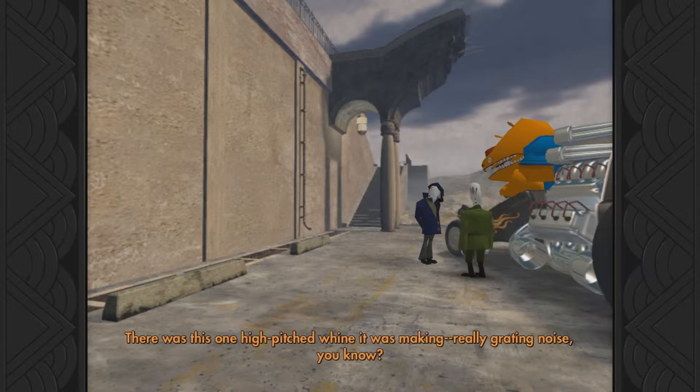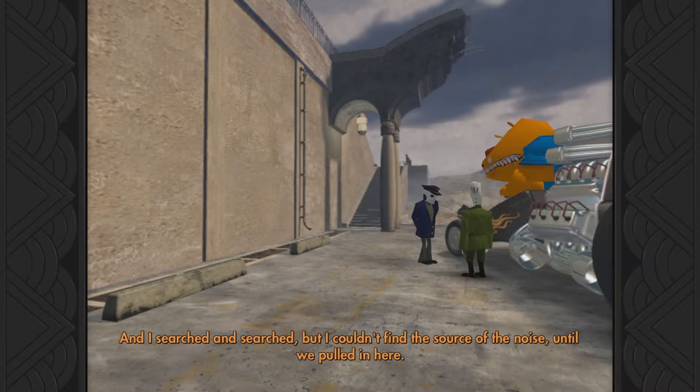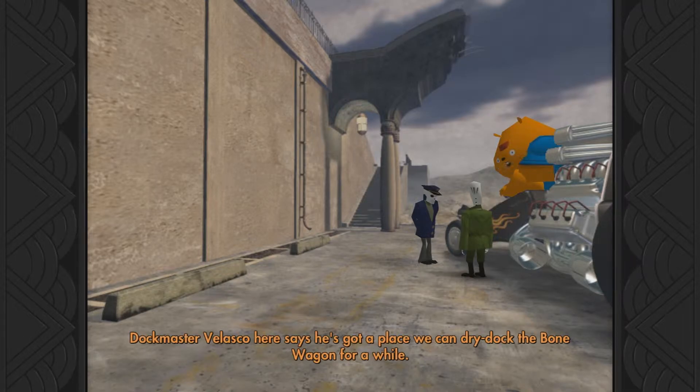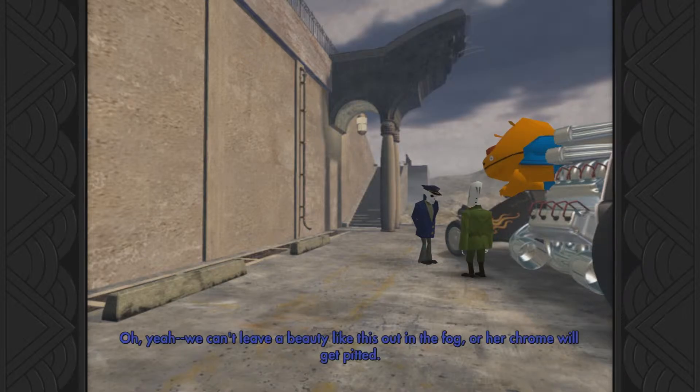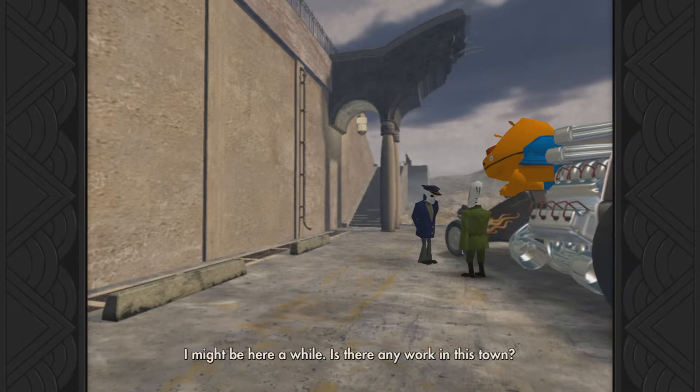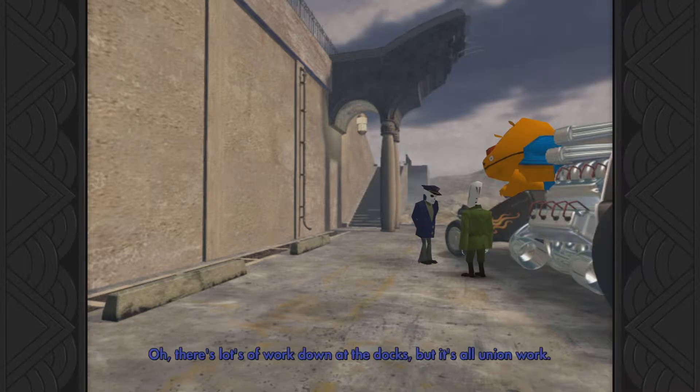I think this is a guy named Velasco. There was this one high-pitched whine the car was making, a really grating noise, you know? And I searched and searched but I couldn't find the source of the noise until we pulled in here. Was it the blower? No, it was Manny screaming in the back like a cat tied to a cruise missile. Hola. Hey Manny, Doc Master Velasco here says he's got a place we can store the bone wagon for a while. We can't leave a beauty like this out in the fog or the chrome will get pitted. Are you folks gonna stay in Rubacava for a spell? Probably - I might be here a while. Is there any work in this town? Oh, there's lots of work down at the docks, but it's all union work and I just don't see you in that union. We'll see about that, Velasco.